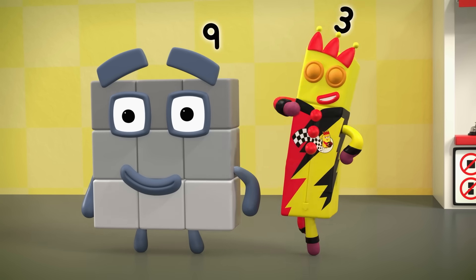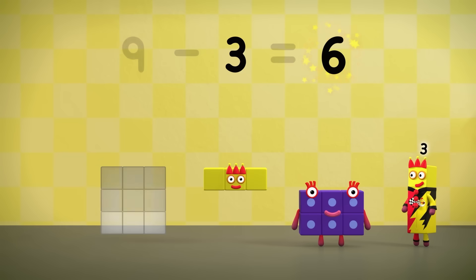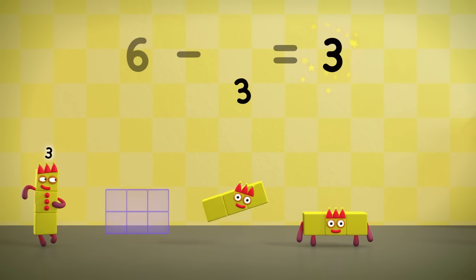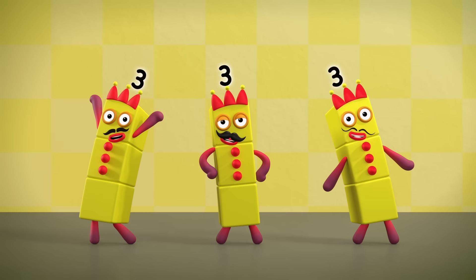Let's take a three off. Nine minus three equals six. And again. Six minus three equals three. One, two, three. The three threes.